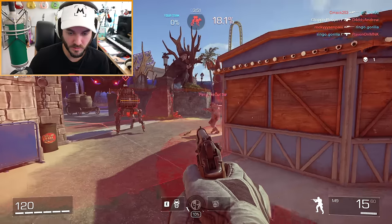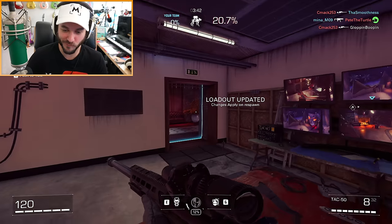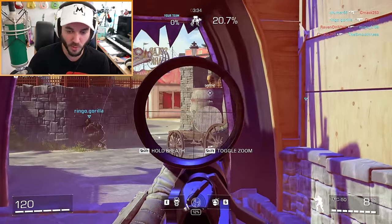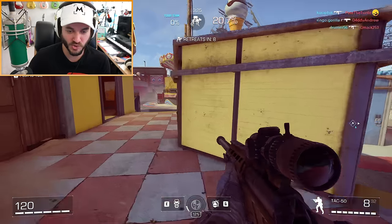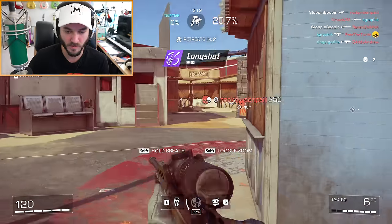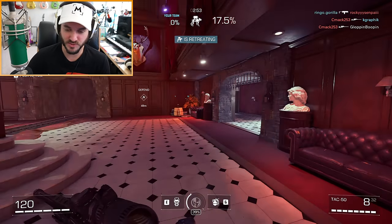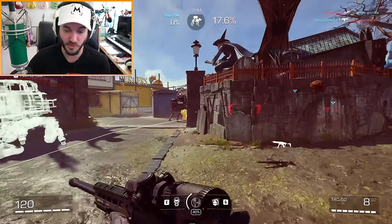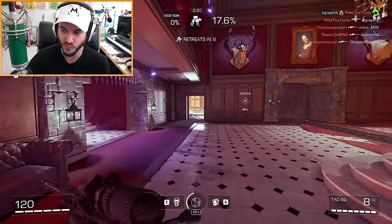The matchmaking is so fast — it's already creating a match. I got quickscoped in the back right away. This is a really good indicator of whether the connection is good. One of my biggest issues before was the desyncing — where you'd pull the trigger, see the animation, but the bullet wouldn't actually kill anyone. I'm hoping that's been improved. And yeah, the game is already feeling good. So far the hit registration on the TAC-50 feels way better than before.